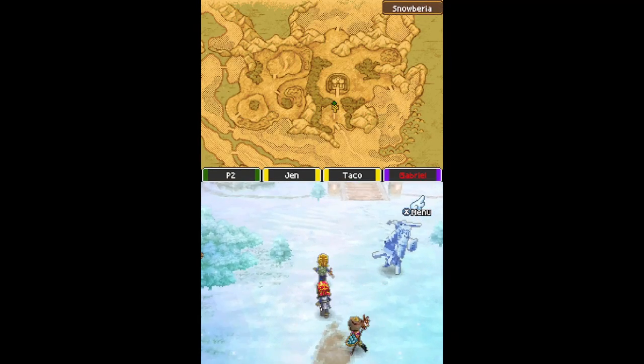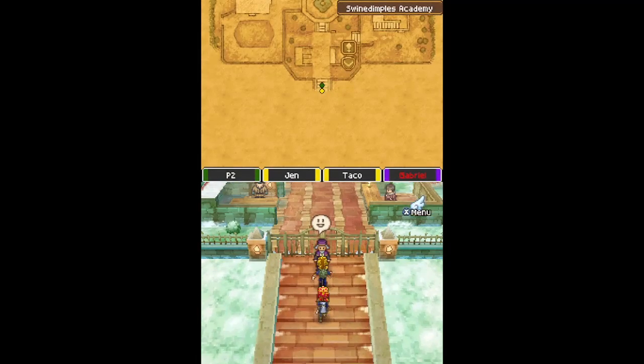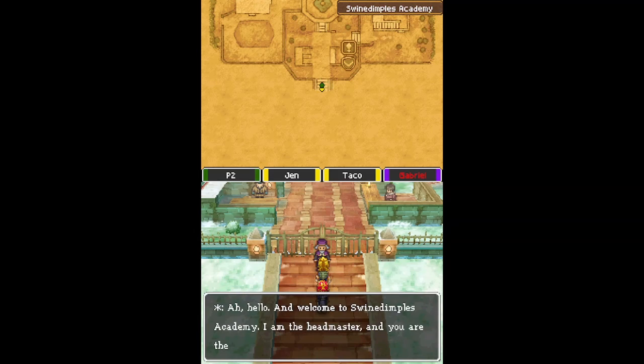Here's something — we might be able to get through it here. Hurry, go in there! Hello. Can you help my dear friend? Hello and welcome to Swine Dimples Academy. I am the headmaster, and you are the detective, I take it?